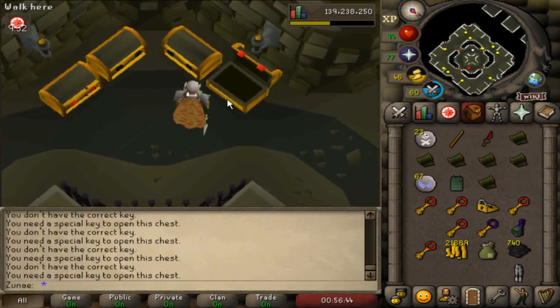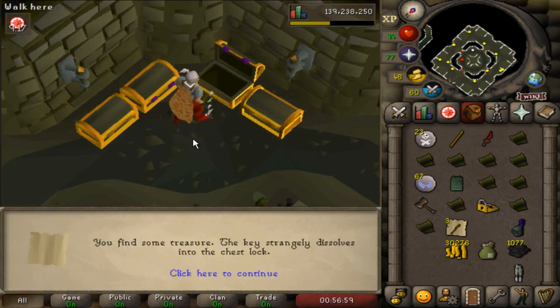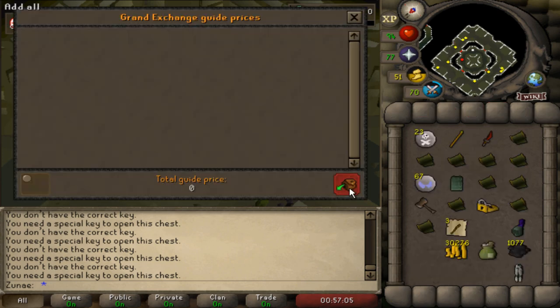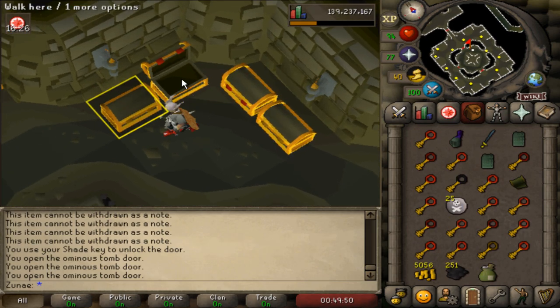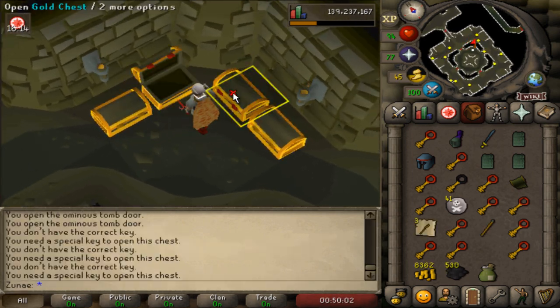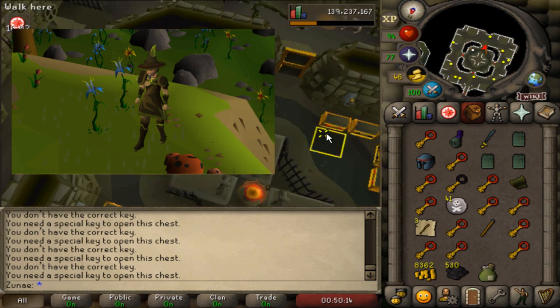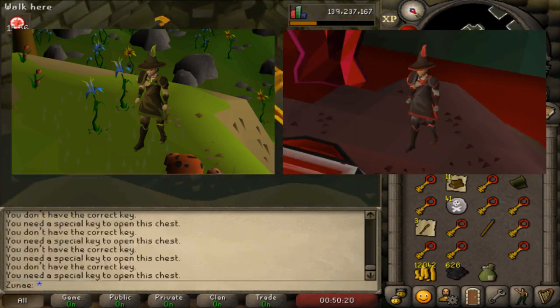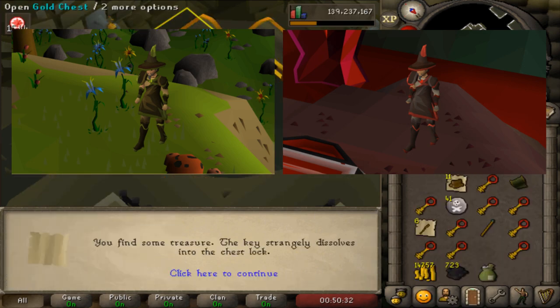The next two rare items you can get from these chests are the swan bark and blood bark recipes, which are created by using a piece of split bark armor on the corresponding altar with a set amount of runes, creating the two new mage sets. The swan bark armor extends binding spells by 1 tick per piece equipped, and the blood bark armor increases healing of all ancient blood spells by 1.5% per piece equipped.